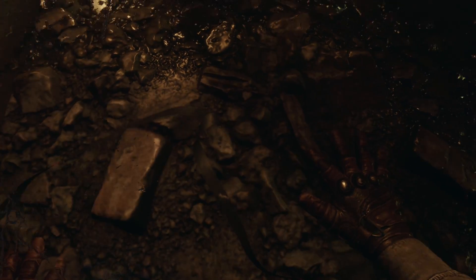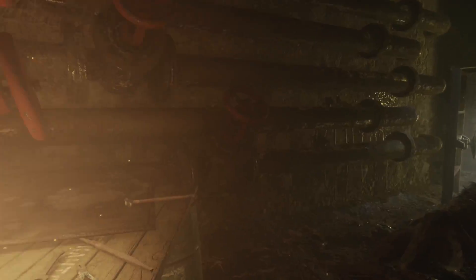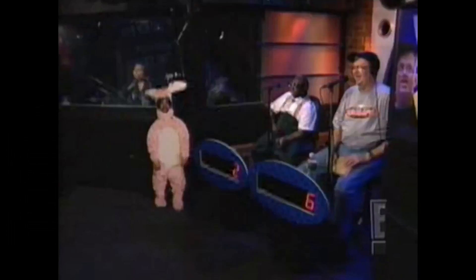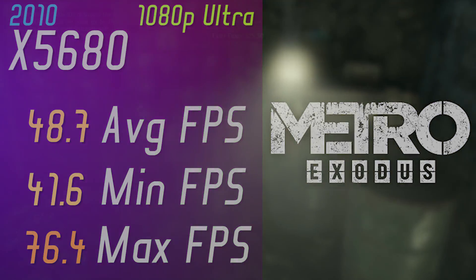Metro Exodus was next and the benchmark results on Ultra Settings 1080p were carefully calculated by my man Betelgeuse. What number comes between 2 and 4, Betelgeuse? 25! Wait a minute! He came up with these numbers, which are heavily bottlenecked by the RX 580.